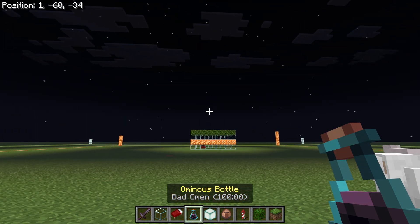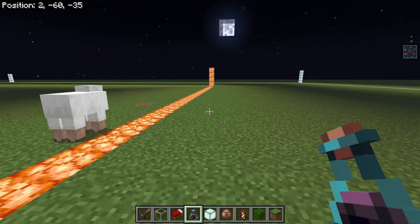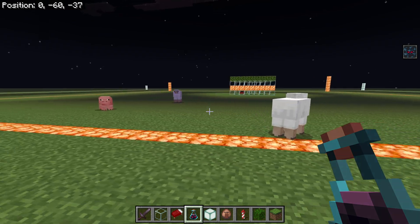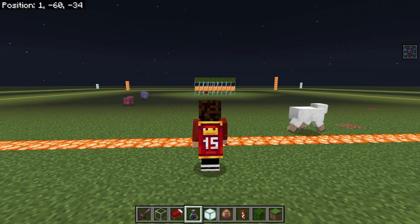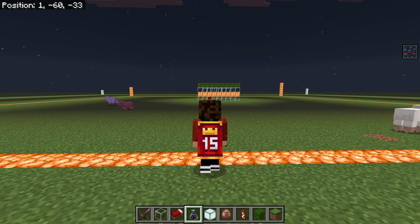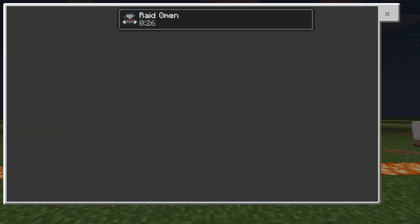This is in peaceful mode so it's not going to spawn, but if I drink an ominous potion and get the Bad Omen effect, until I go into the village itself — this block here at 32 out — that is where the village is. If I cross over here, watch on the right-hand side: you'll see that it changes as soon as I cross this boundary. There we go. So now I've got Raid Omen.